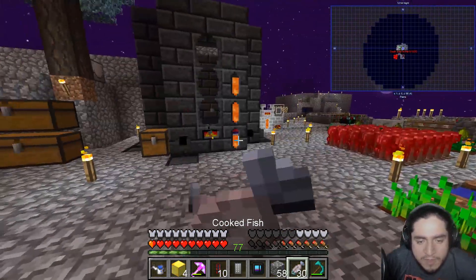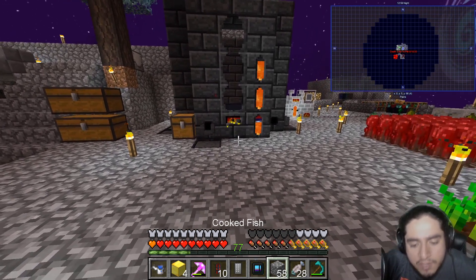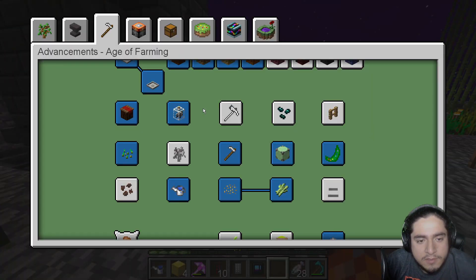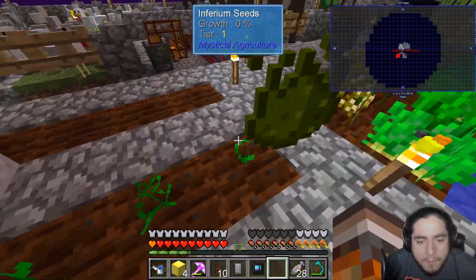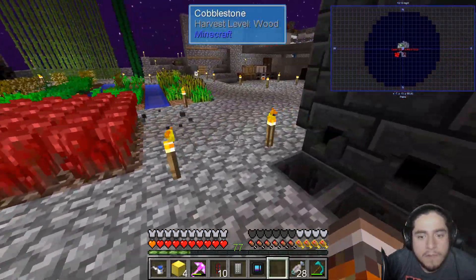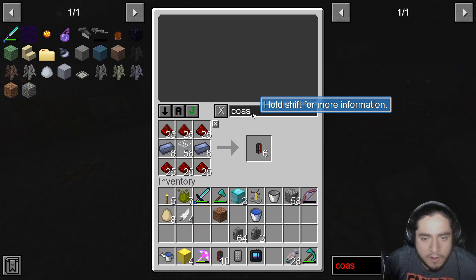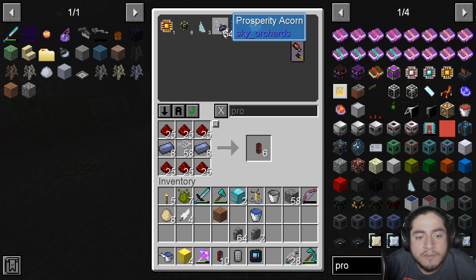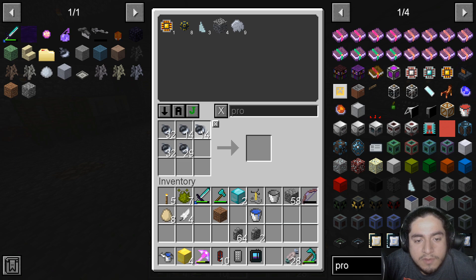I was trying to move my sewage around to see if we could transport it, but apparently not. We still have no inferno seeds. To get the next tier we need an infusion crystal — that's right. So we were waiting on our prosperity acorns. We have a decent amount of them.